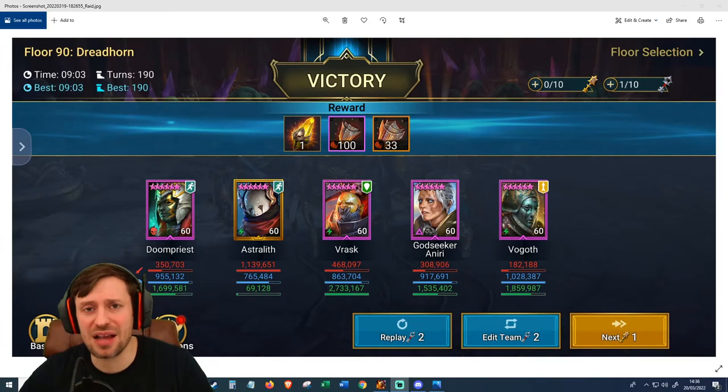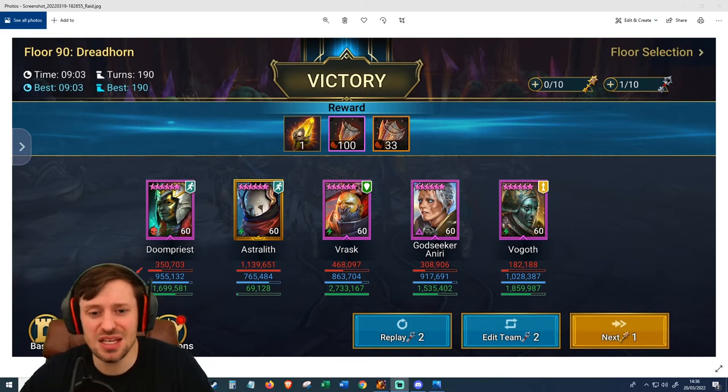And we're back guys! Astrolith did 1.1 million damage with those bombs on Bommel — insane. Vrask did 2.7 million healing. I didn't realise he carried that hard.